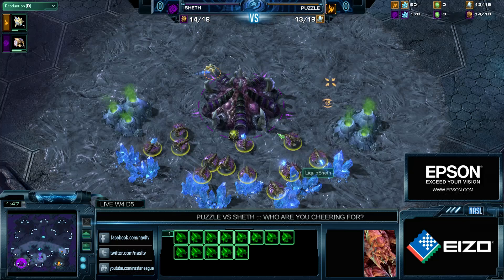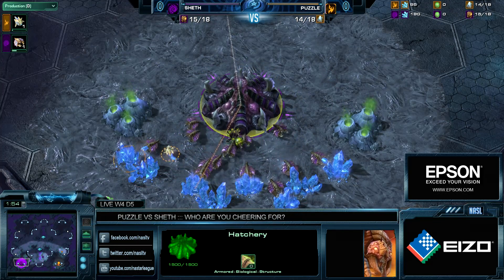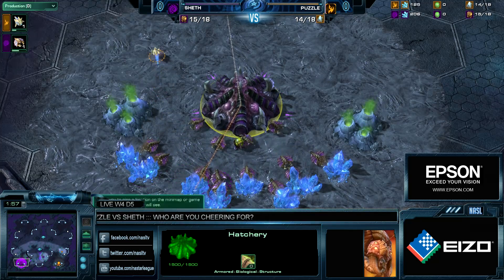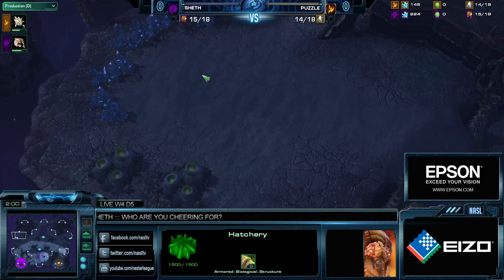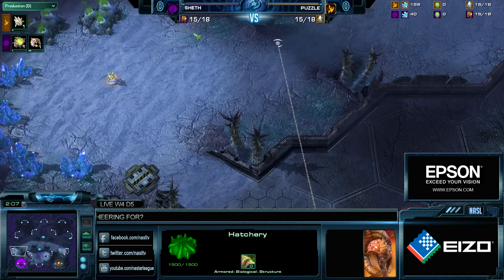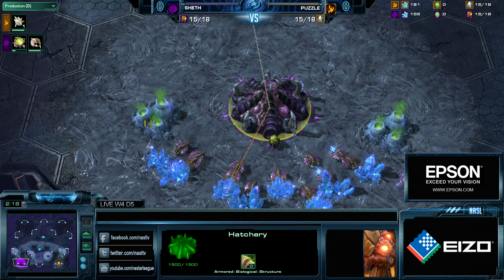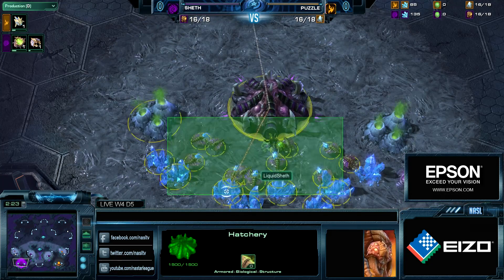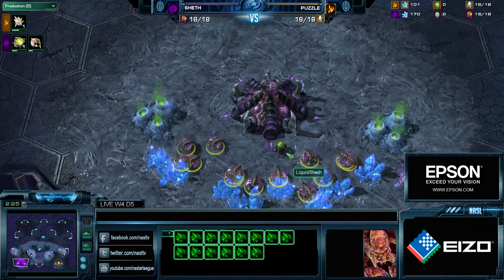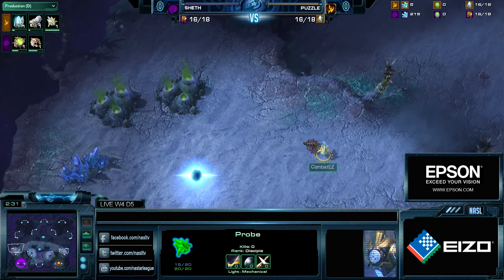Let's talk a little about this map. Two base is very powerful here — movement is the name of the game. Zergs normally want to take their third over here, but once you do, there's a lot of distance between bases. If they want to connect them, they need to give up a Larva Inject. They could get additional Queens, but it does severely hamper their drone count — that's three drones, which is 120 minerals per minute.